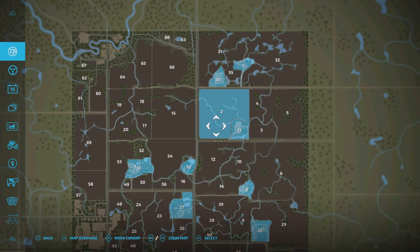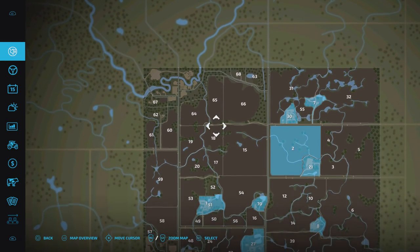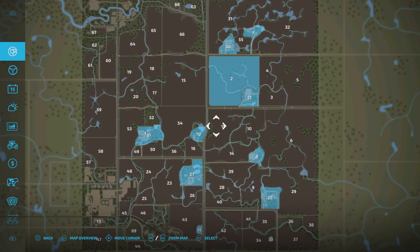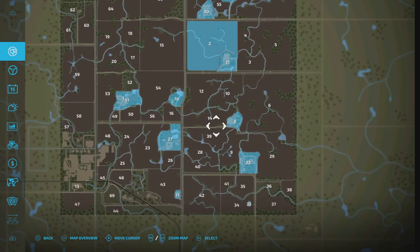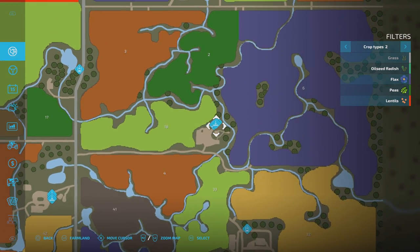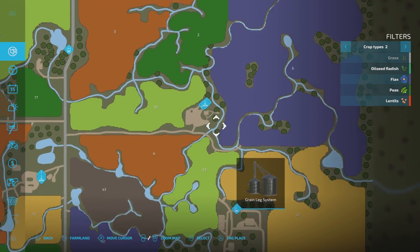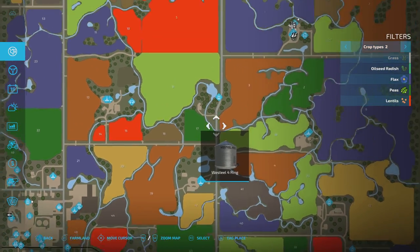We're back on the map and I've bought all of those plots. There are a few other plots I've tried and haven't had anything else pop up. I don't think there is a biogas plant on the map. You'll see now that each of these plots has got silos on, and there are some buildings as well. Grain leg system on that one. We've got Westill bins on that one.